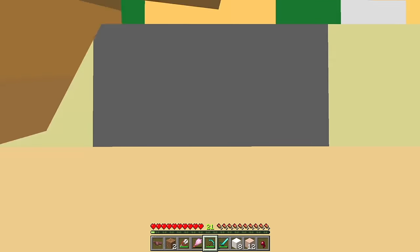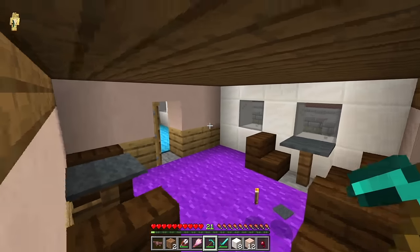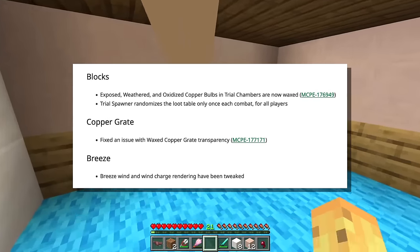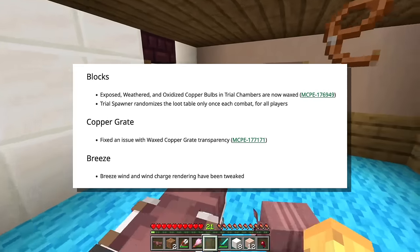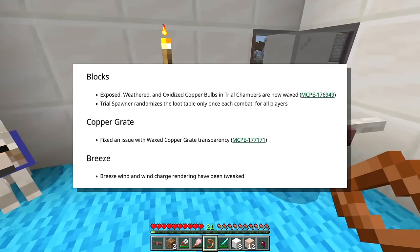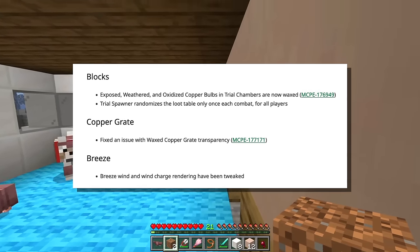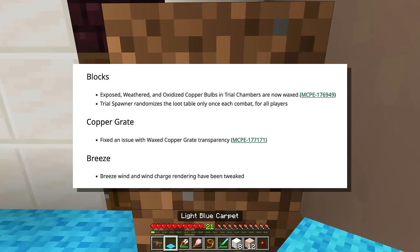People do call it 'Minecraft Bug Rock,' and I love to see that Minecraft is making a big attempt at fixing that — every single preview and every minor update brings this a little closer. They also fixed a fair few trial chamber related issues: exposed weathered and oxidized copper bulbs in trial chambers now spawn waxed, trial spawners randomizing the loot table only once per combat for all players, an issue with waxed copper transparency, and the breeze, wind, and wind charge rendering have been tweaked.